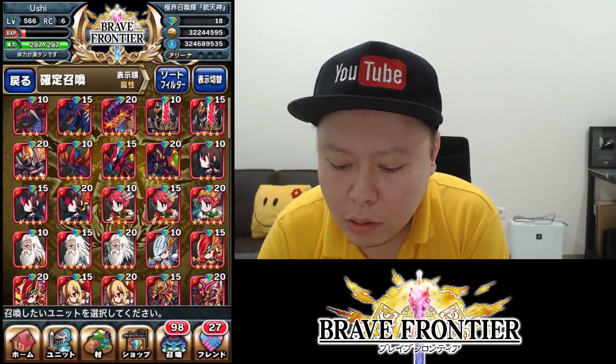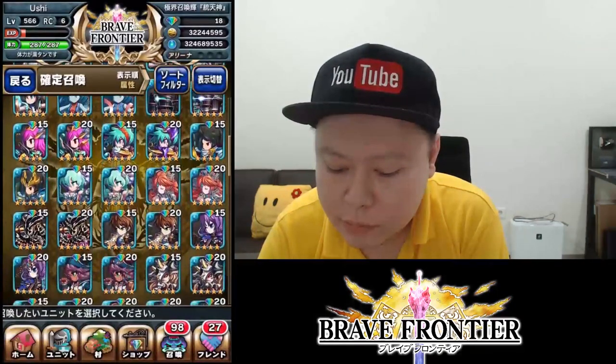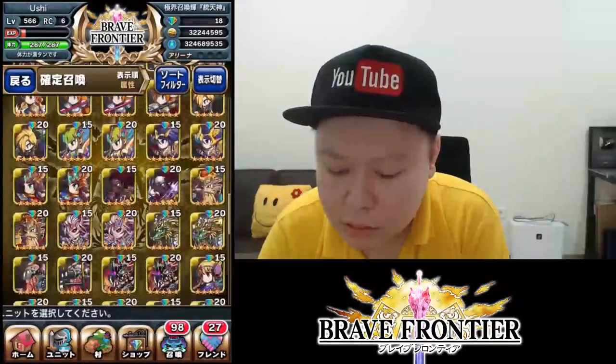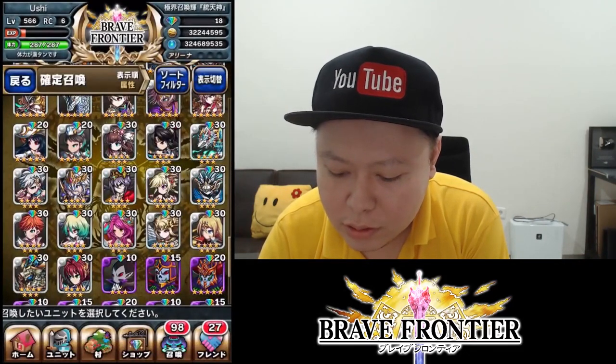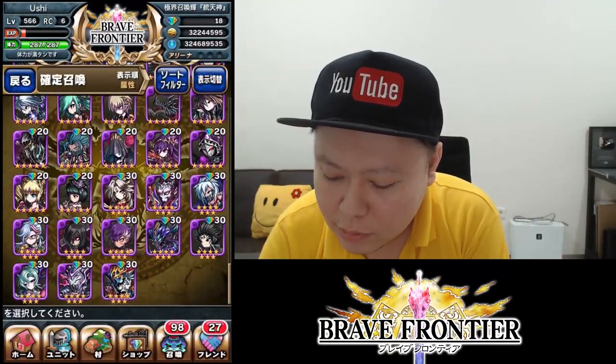Don't forget you can still buy old units that are very useful — something like Alimo for only 10 gems, Kranz for 20 gems, and Regil for 30 gems. So if you don't have Regil yet, just buy it directly. And Shion too — you can even buy the OP units guaranteed with 30 gems. This is the new system here in Japan.